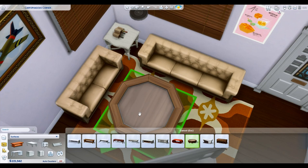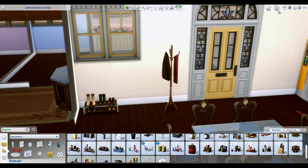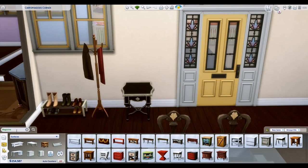Here's the living room space — it looks much better in the tour. We put in this beautiful coat rack and shoes next to the door so you can hang up your jacket, put the mail down, kick your shoes off, and then head through the rest of the house.